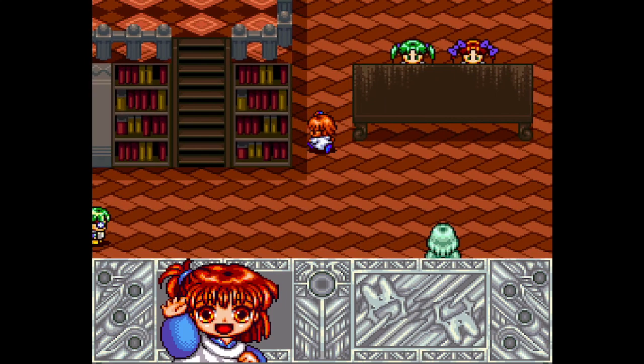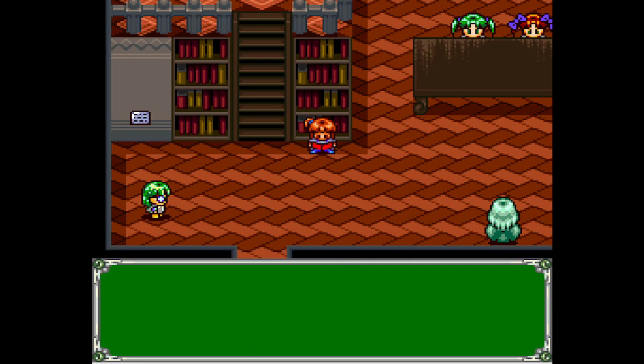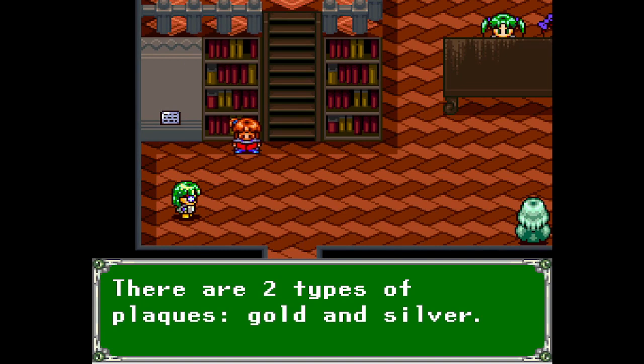Seven gems: red, blue, yellow, green, purple, cyan, and white. Gems made from... Okuramo? If you collect all seven, the door and the library will open. Plaques: there are two types — gold and silver. The silver plaques can be read by anyone. The gold plaques can't be read if you don't have a magical dictionary.